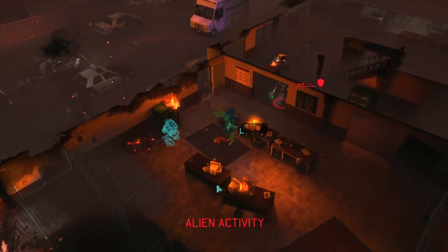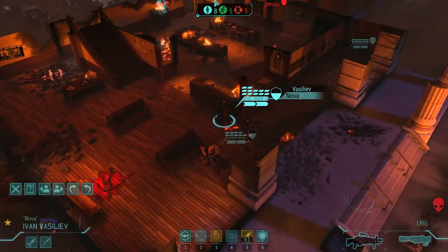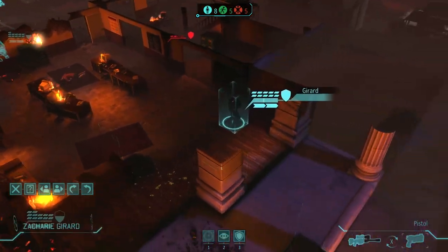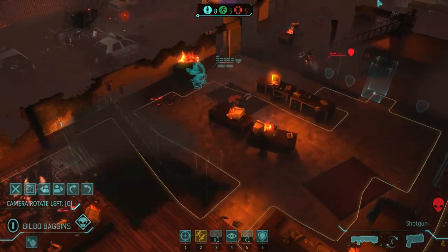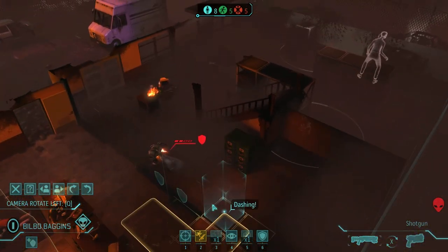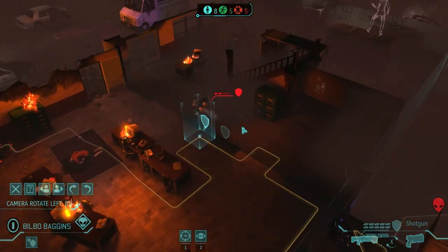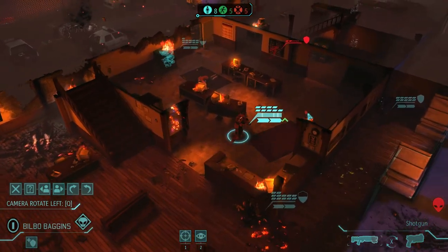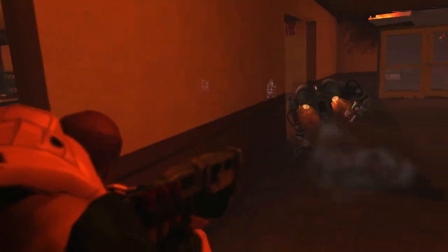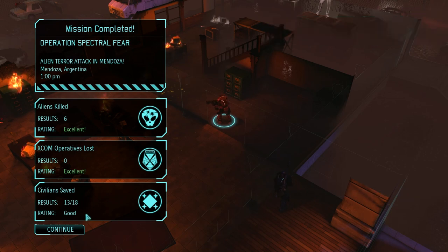He's shooting a civilian — damn it. Well, not much I could have done about that. But now I need to kill him. I'm out of ammo again. I could use a rocket, but I don't want to kill civilians with it. I could also use run and gun and shoot him from here. It should be okay if there are no more aliens in that room — a bit risky, but I can guarantee killing him this way. That was the last one. Not bad. I was probably one or two civilians short from excellent.